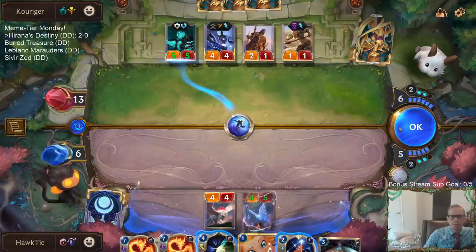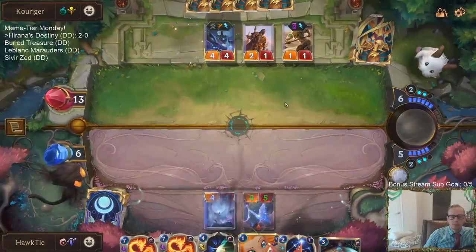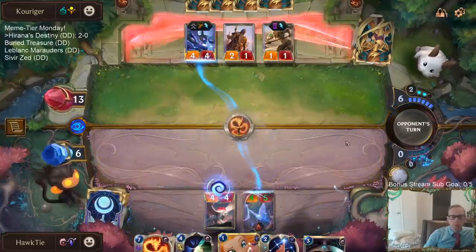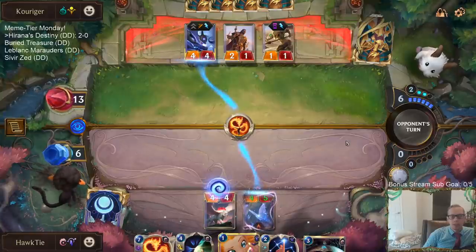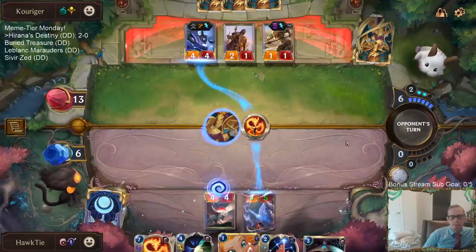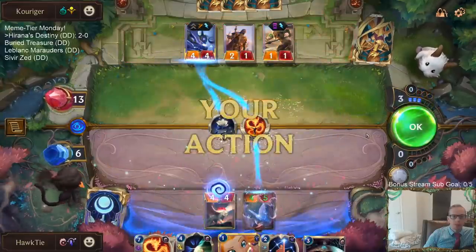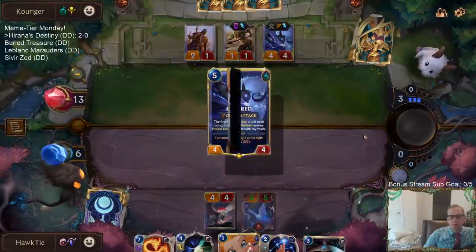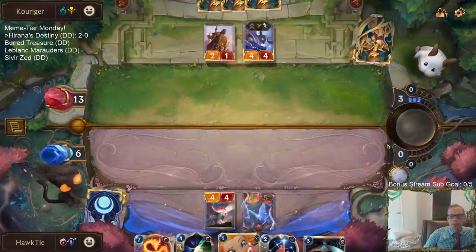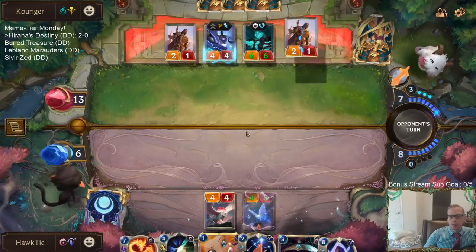I'm going to draw a champion — I hope that champion's Nasus, not Kindred. Kindred's champion spell messes me up pretty good. Looks like it was Kindred — that's just the wrong thing for them to do. They should have definitely used that on my Sparkle Fly, because my Sparkle Fly would have turned into a 1-2 instead of a 4-5. They would have kept Kindred alive to kill my 4-4. They definitely threw that.